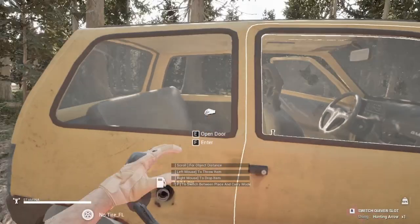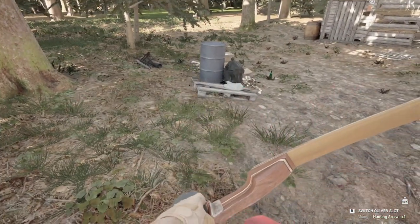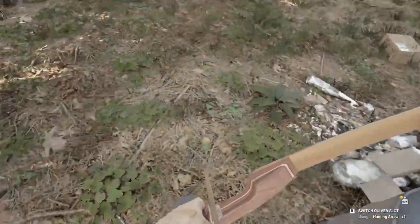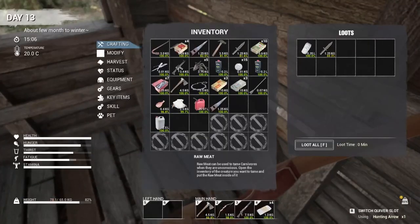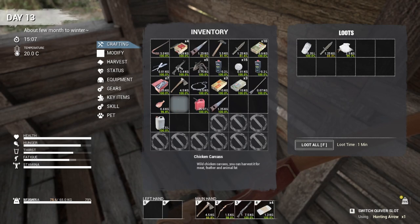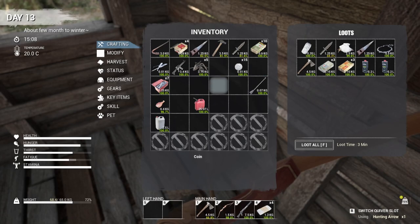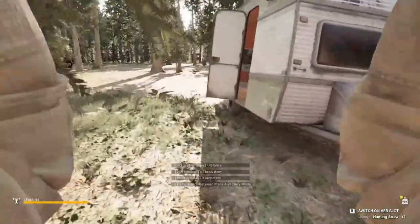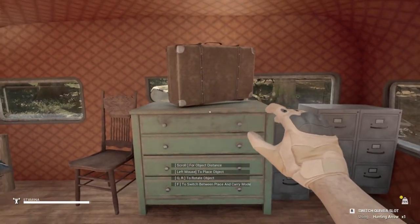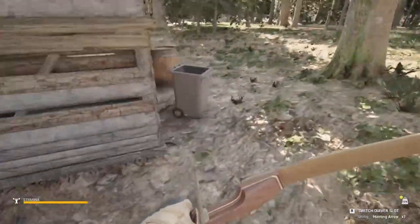Another chicken. Another saw too. Let's throw some of the stuff in here that we don't need on us — an axe, already got an axe on me. We don't need those 9mm bullets on us right now. We'll take that and put it in our trailer. Let's take a look around the outside and make sure we don't miss anything.